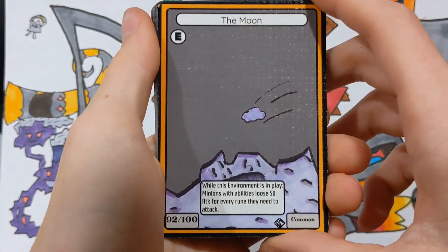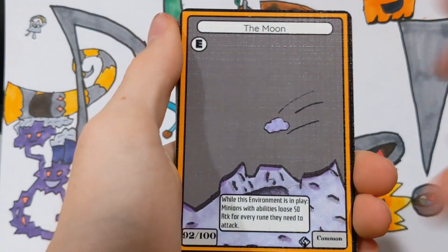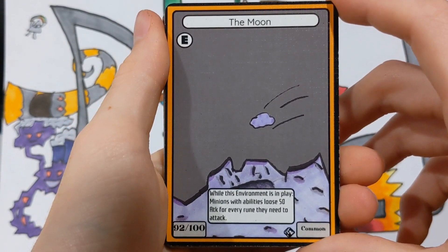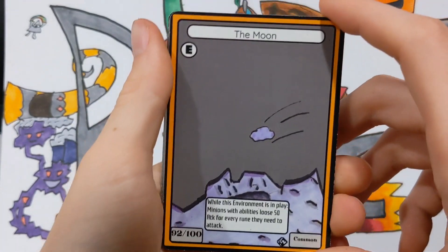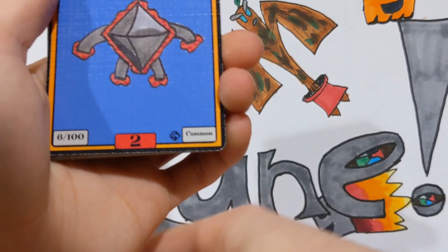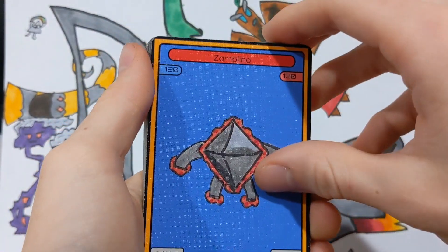If you want to look at a card more in depth, you can always pause the video. Let me know down in the comments which cards you thought were your favorite. Now we have an environment: The Moon. Whilst this environment is in play, minions with abilities lose 500 attack for every rune they need to attack. This is a really strong anti-ability card, and since abilities are really prevalent in the meta right now, the Moon is definitely a really good step to counter that.